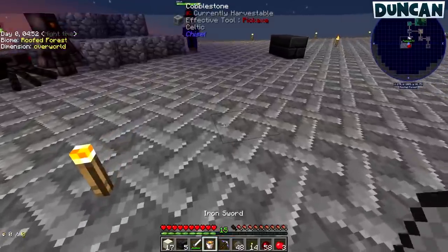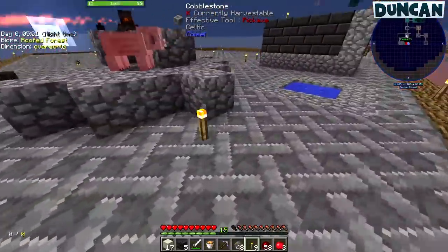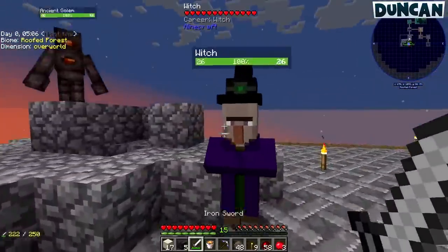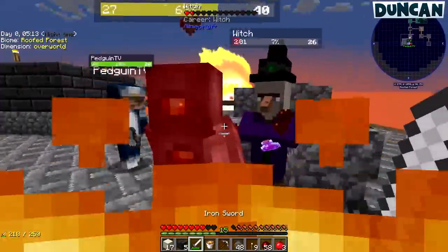My lava destroyed a lot of stuff, and the water poured away a lot of torches. There's a pig here now - I've spawned a pig. There's a witch! Get off me! Take that, witchy!